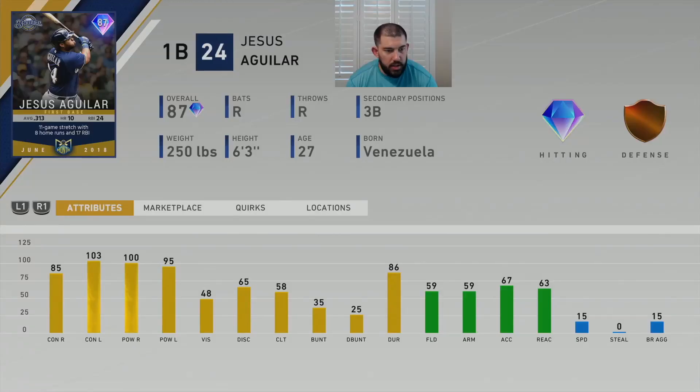Let's go look at this card. In June 2018, Jesus Aguilar burst onto the scene for the Milwaukee Brewers. He batted .313 with 10 home runs and 24 RBIs. He had an 11-game stretch where he was on a rampage — like a bull in a china shop — with 8 home runs and 17 RBIs. Ridiculous. In 11 games he almost hit a home run a game.